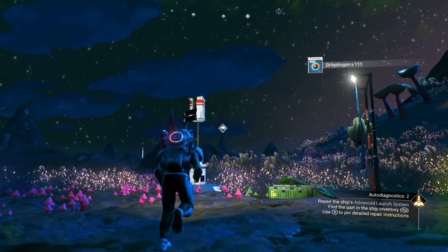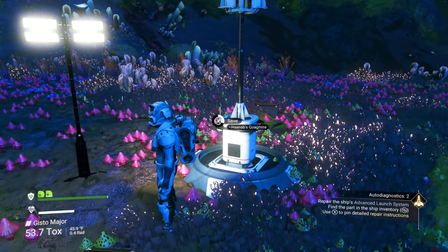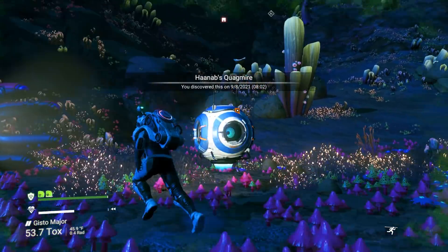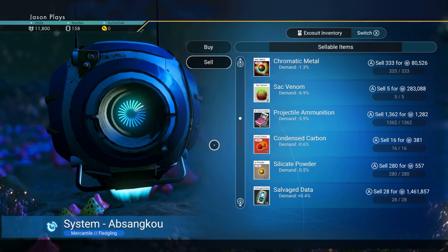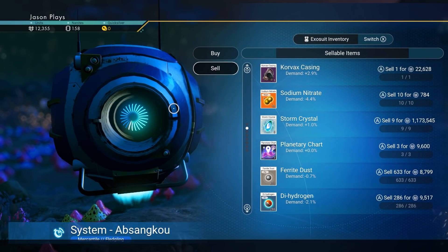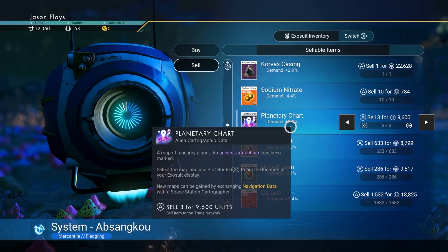My base is way over there. Before we head there, let's sell some items out of our inventory since we need to make some money. Let's sell our fungal mold — we don't need that, we can always get more. Let's sell our storm crystals — we can get over a million for those right there.